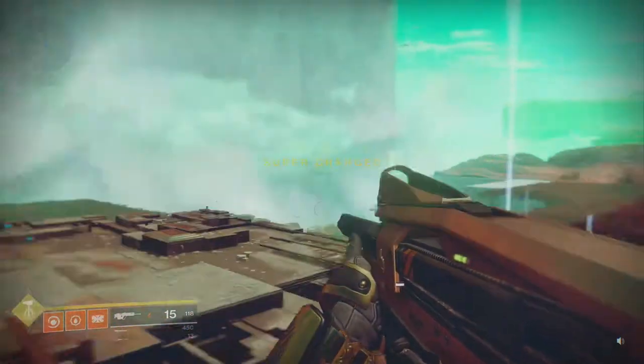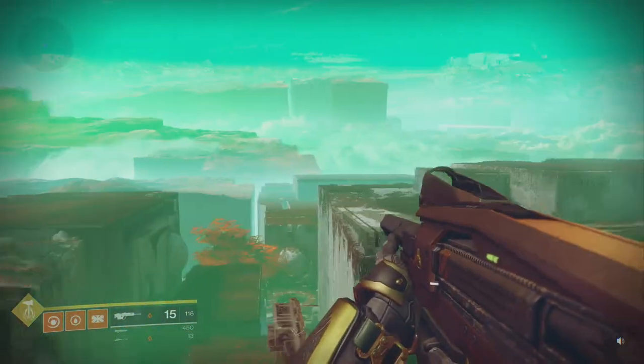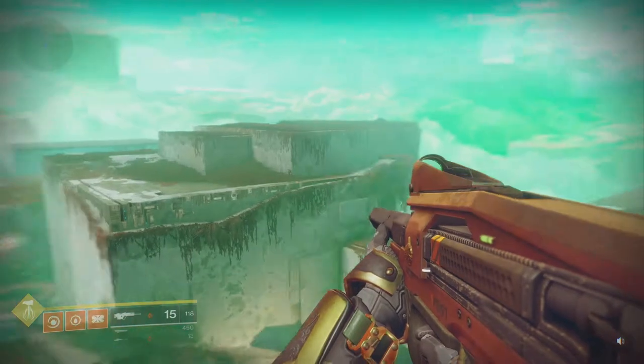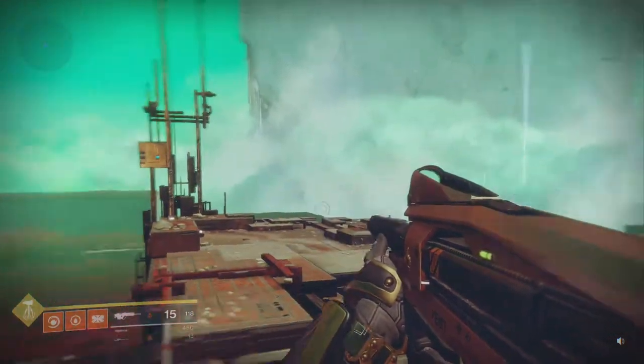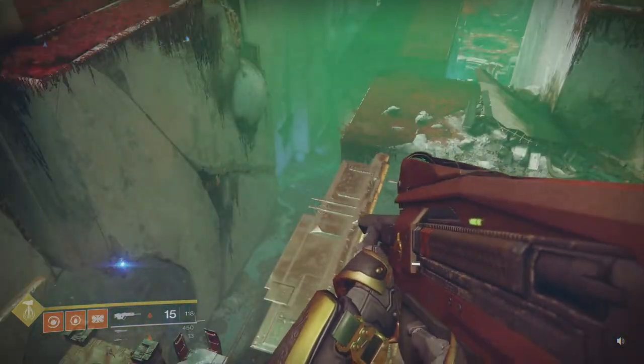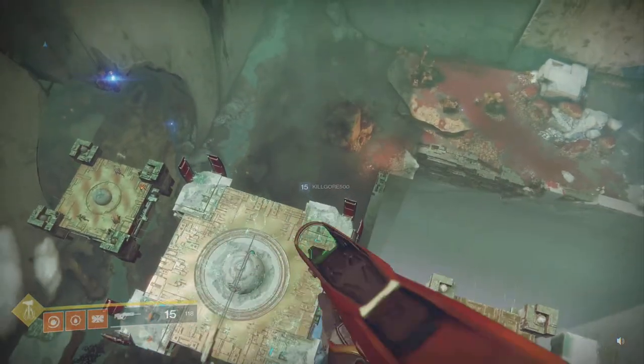It's the first time we actually get a better view, because the first adventure didn't really give us a nice overview of what Nessus actually looks like. This area features White Marble Blocks and Red Plant Life, and there are a few adventures here.